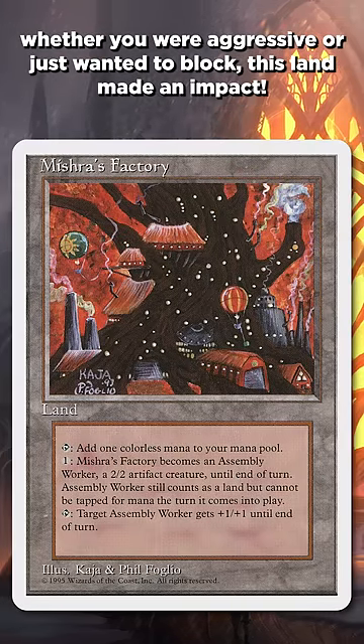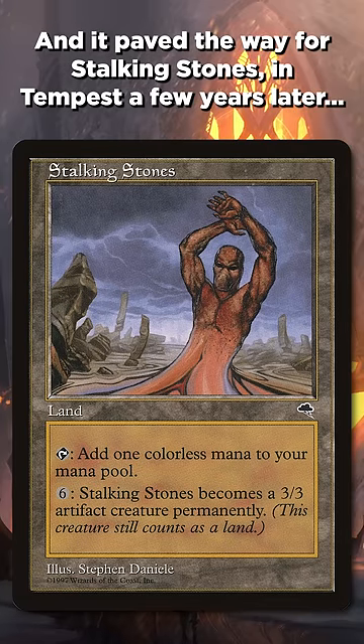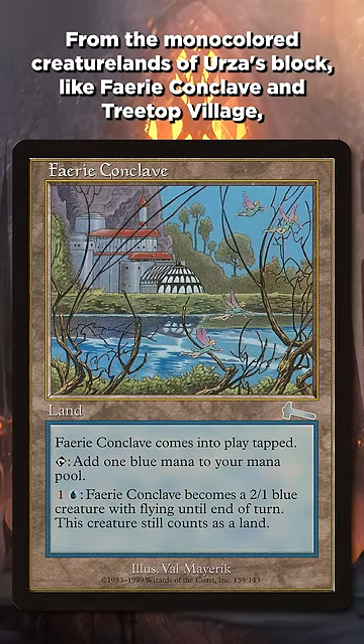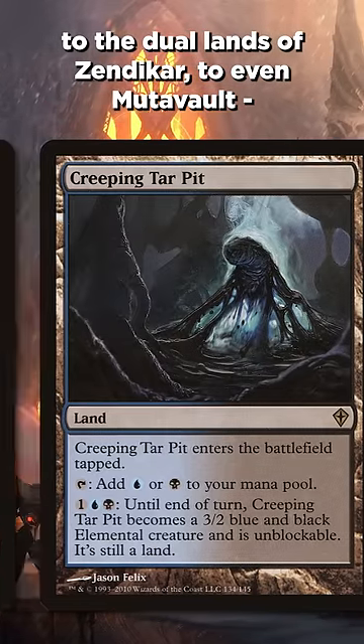Whether you were aggressive or just wanted to block, this land made an impact. It paved the way for Stalking Stones in Tempest a few years later, and then eventually a whole history of creature lands — from the monocolored creature lands of Urza's Block, like Faerie Conclave and Treetop Village, to the dual lands of Zendikar, to even Mutavault.